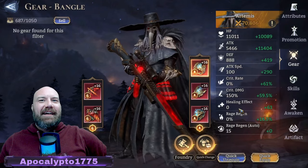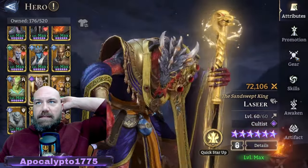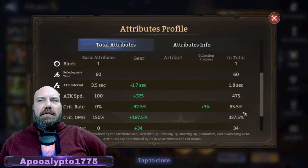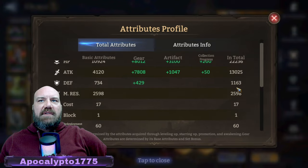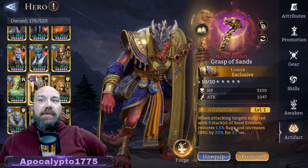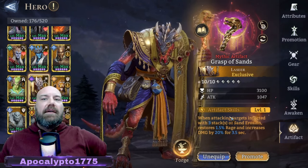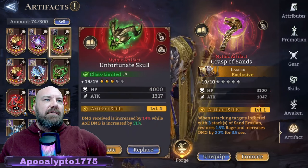The healer is pumping strong. This little guy here has only 13k attack because I'm running out of effective gear. Crit cap around 500 attack speed, which is really nice for the DoT, and crit damage at 337 so his ultimate pops off pretty good. His exclusive says: when attacking targets inflicted with three stacks of sand erosion, restores 1.5% rage and increases damage by 20% for 3.5 seconds — very effective on these levels, which is why I'm using it.